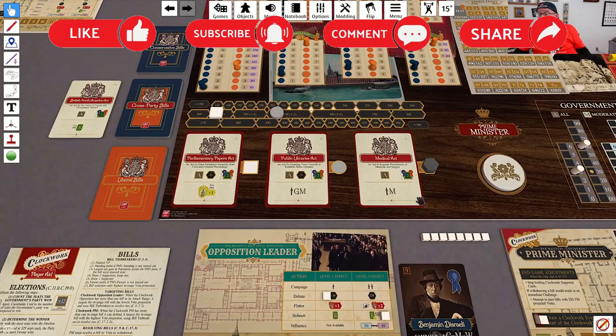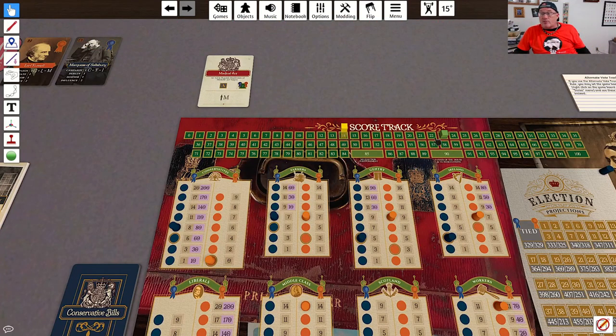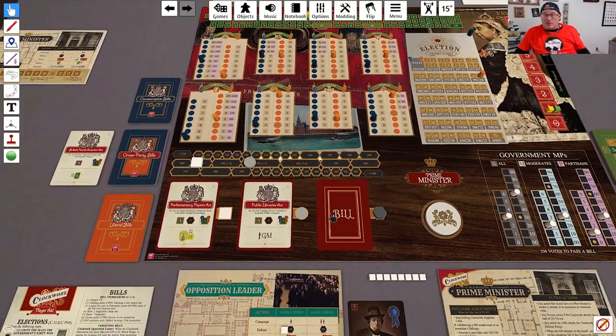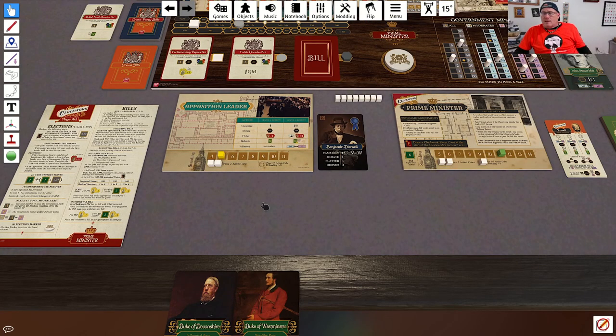He's going to pass the Medical Act. The good news about that is we both get two victory points. He goes up with the middle class, but he's already pegged at the top, so that doesn't actually harm me or help him at all. Now we've got to reset for the next round.